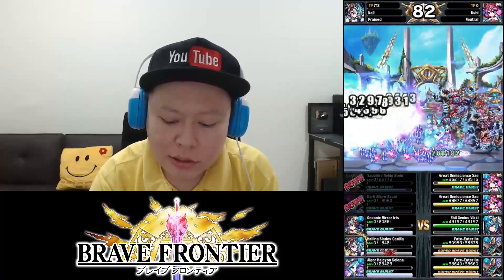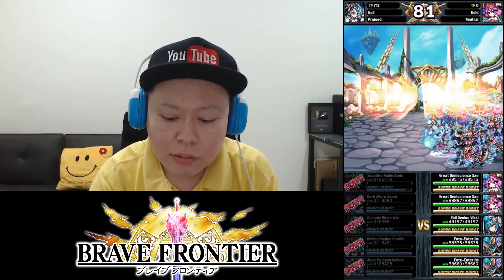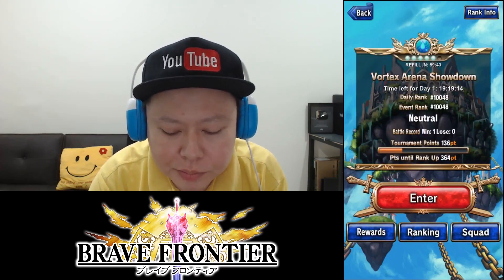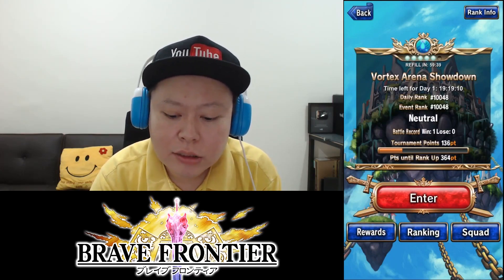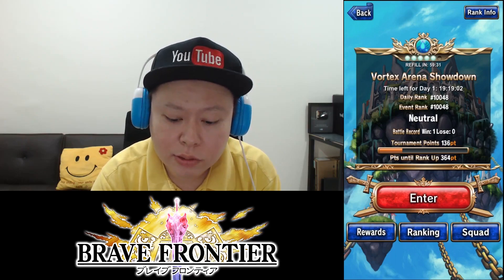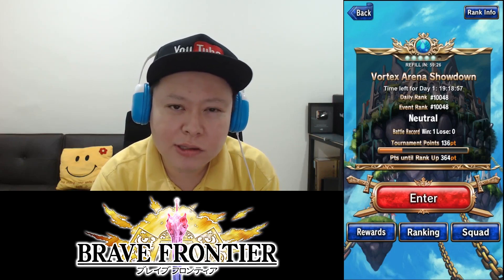I'm using two Sai, one Viki, and two Ilm. Other alternative water units you can use in arena are Selena, Holia, and Asto — they are good because they have auto Angel Idol skills. Multiple Holias work well because Holia gives all stats +10% to all allies, so five Holias would give all stats +50% to the whole squad.